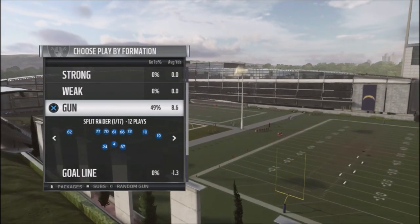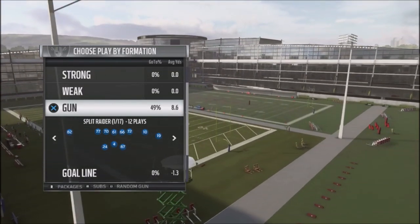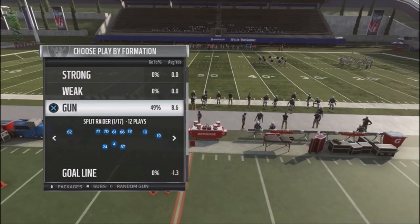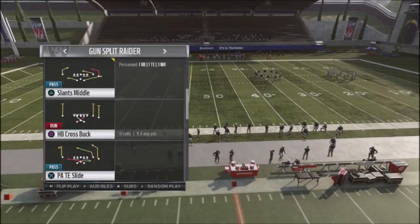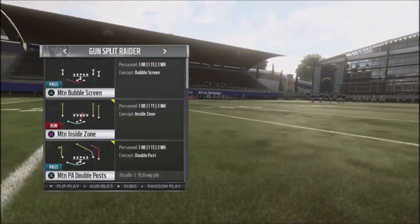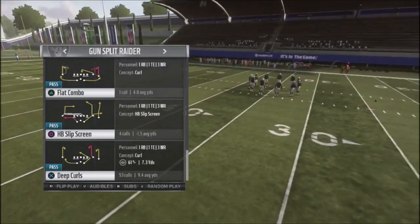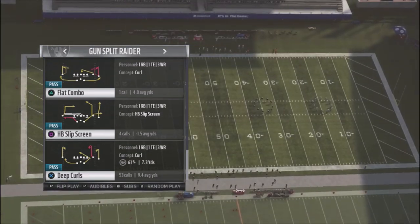Hey Patreon guys, once again thank you for the support. I'm going to show you a mini scheme I've built out of the Gun Split Raider formation. It's a scheme I was using in some reg games and also in Draft Champions. It's a fairly simple scheme to run with a lot of action going off to the right hand side — it's not as strong on the left, but it can cause your opponent some problems.